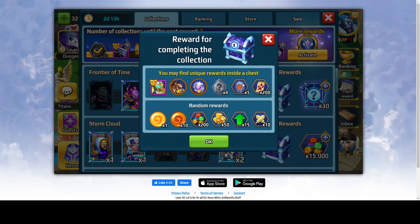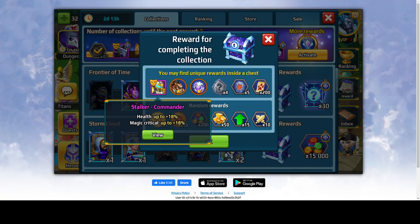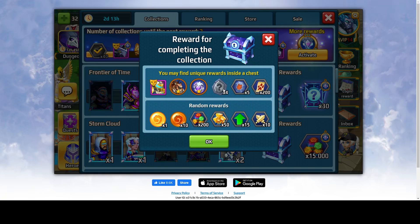In the chests you have a chance to get a purple skin for a regular hero, two sorts of relics, four white runes, five pet summoning stones, 200 pet scrolls, and random rewards. These rewards you can get only once, but it's not easy to get those.